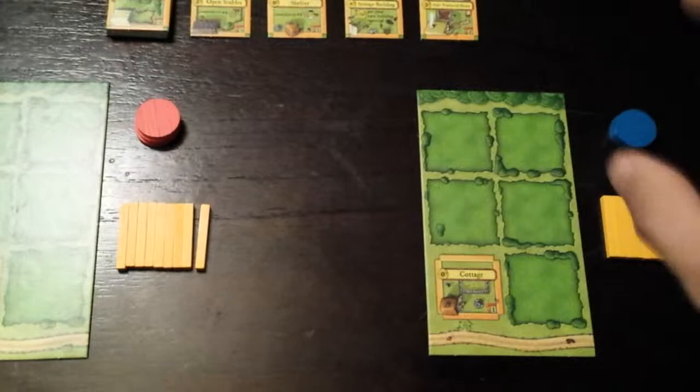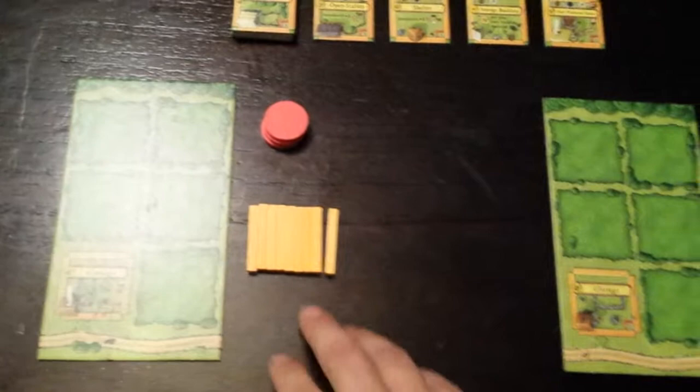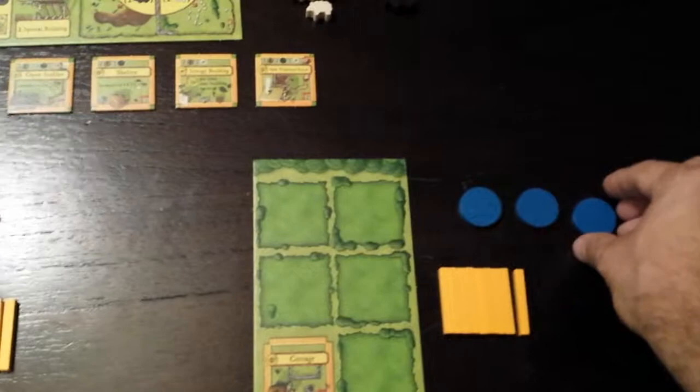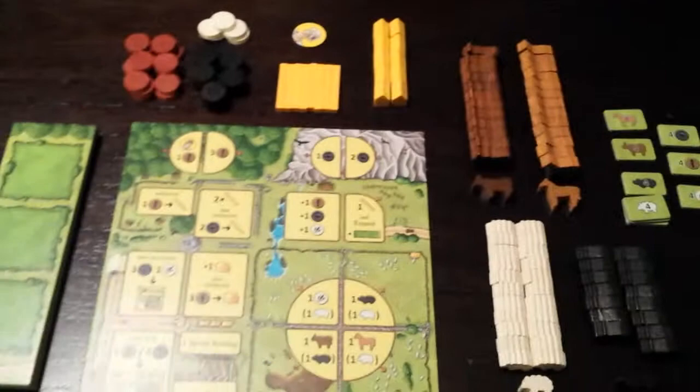I've already set up the game to show how you initially set it up. So when you first get ready to play, you're going to give each player one of these boards, and you're going to give each player nine of these fences. There are three tokens, and that will leave eight fences up here — so that's how you know you got the right number of fences.